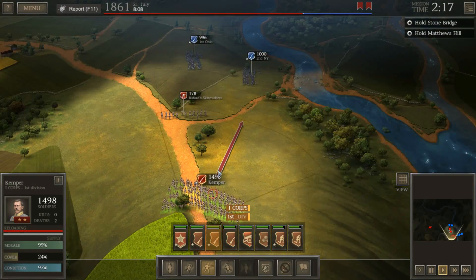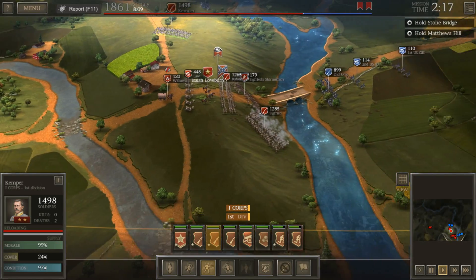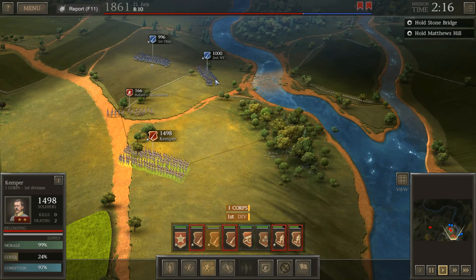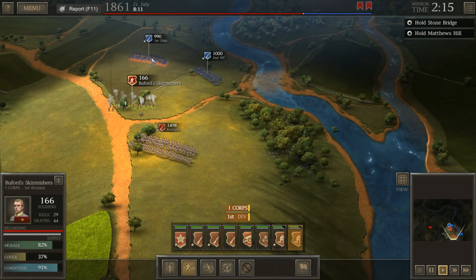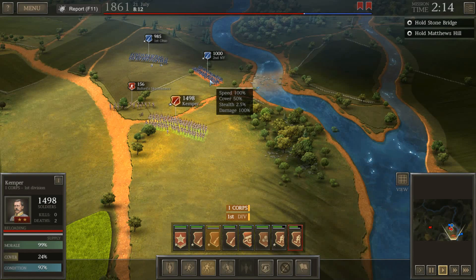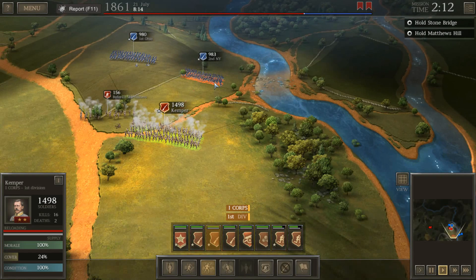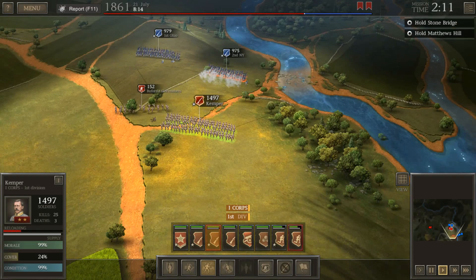Nice flanking shot on the 1st Ohio. Kemper is getting into position — I'm actually going to focus fire with Buford's skirmishers just on the 1st Ohio. We've got a nice little clump of trees that I think are going to serve us pretty well. Let's try to open fire on the 2nd New York and see what happens. Kemper delivers a nice little volley there on the 2nd New York, and at least we've sort of stalled these guys temporarily while we figure out what to do.